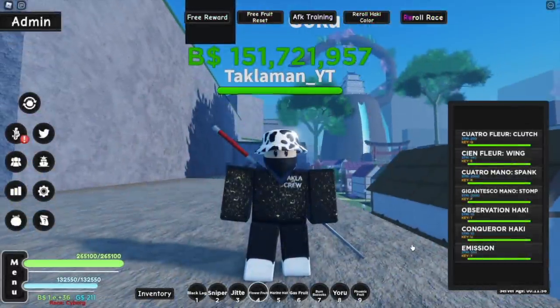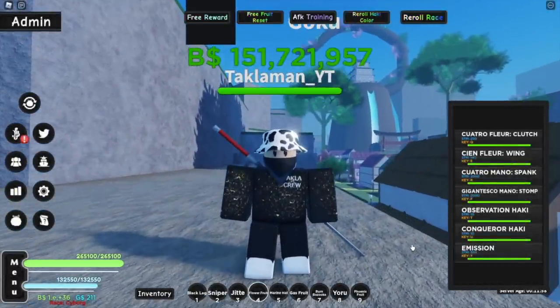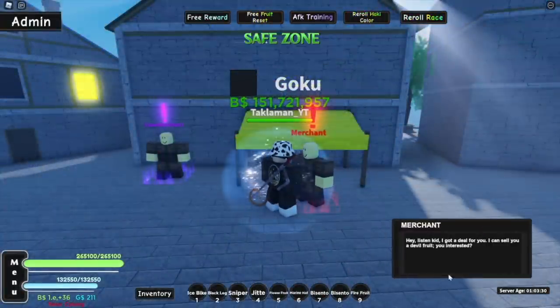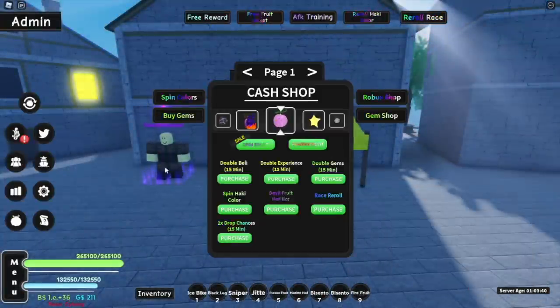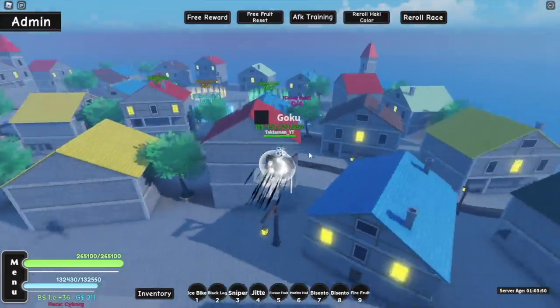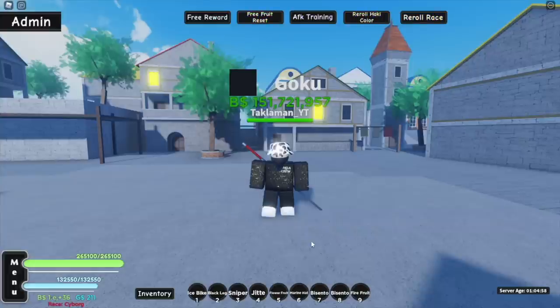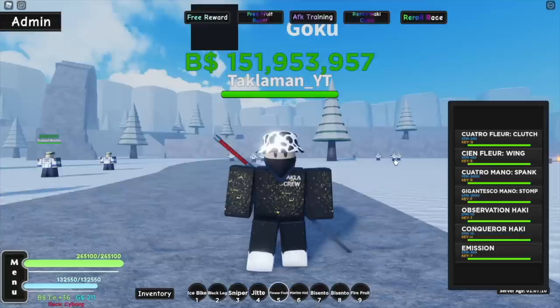Now let me show you all the ways you can possibly get the Flower Fruit. You can get it through the merchant - buy fruits through there. You can also buy fruits in Raids, and Raids also give fruit drops so there's a chance it drops through there. Another way is probably finding it through retreat, but that's probably going to be super rare. Those are some of the ways you can get the Flower Fruit.